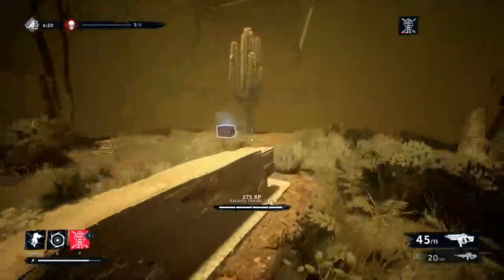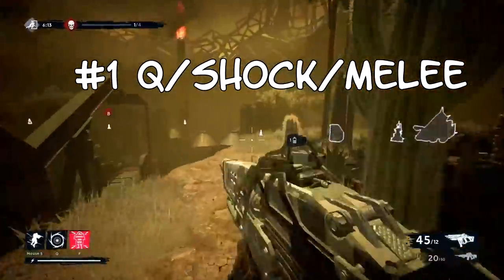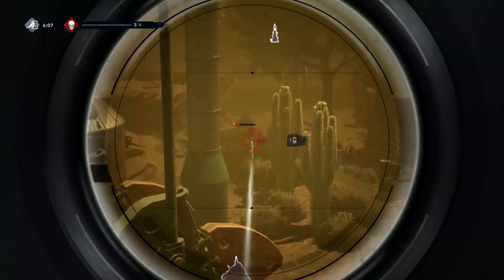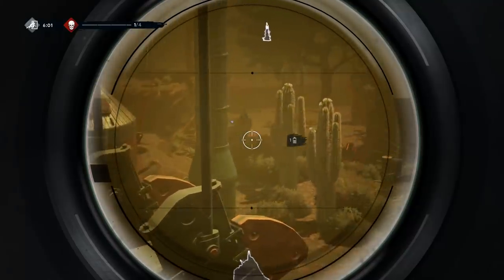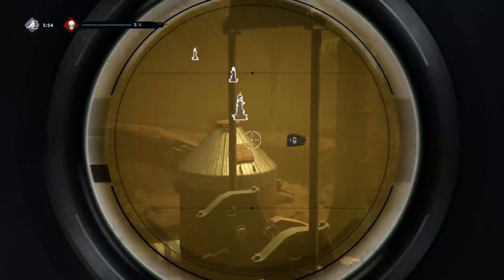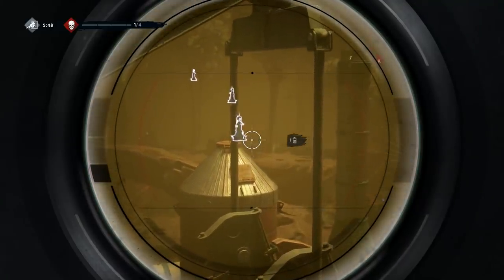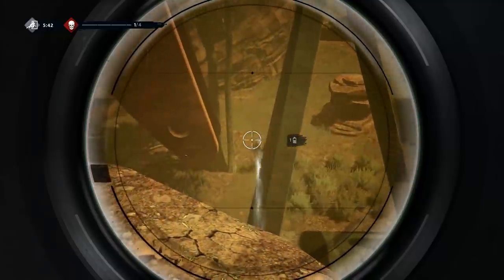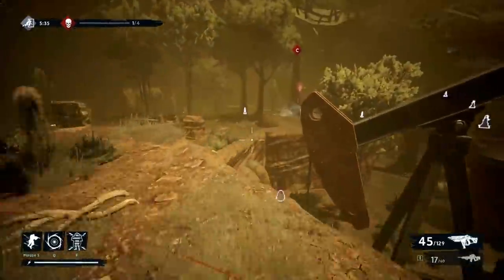This also ties into tip number two, which is your melee attack — your shock, your Q, whatever you want to call it. When you make electricity come out of your hand, that is very important. Each Hunter has a different way to use it: Poacher has a bigger range, Stalker does more damage with hers, and Inquisitor just has it. In a chase, you can run someone down, shoot them, shock them, and switch to your shotgun. If you already have your shotgun out, you can shotgun them, shock them, and shotgun them again — that can usually equal a down with Poacher.